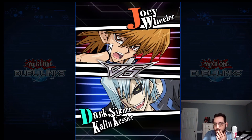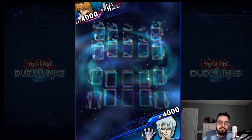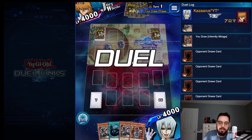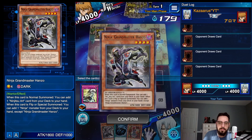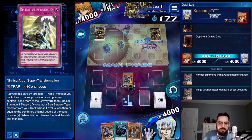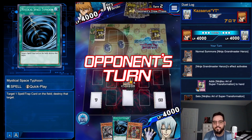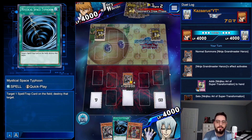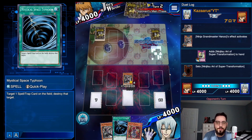We're going to see Joey Wheeler. We're going first. Activating Grit — interesting. But we have the Hanzo. This deck can kill through Grit like nobody's business so I'm not worried about that. I'm going to hold MST, but I don't need it. Like if he sets three back row, we send a monster, pop two of the back row, and then on our turn we pop the third back row with MST. So it's fine, I'm not worried.